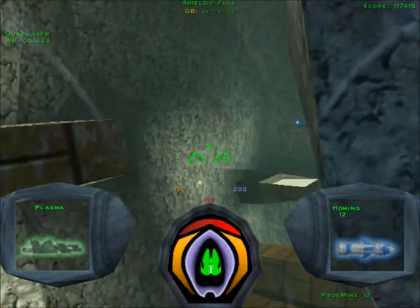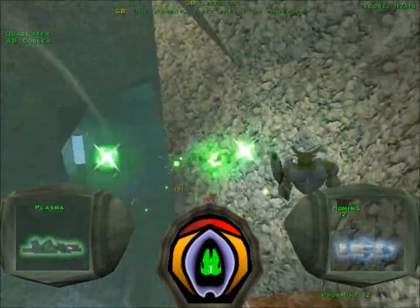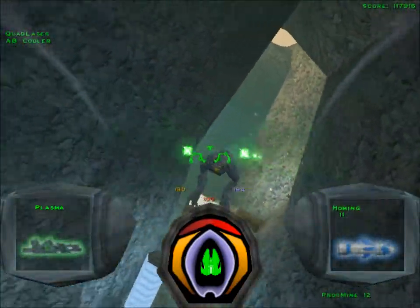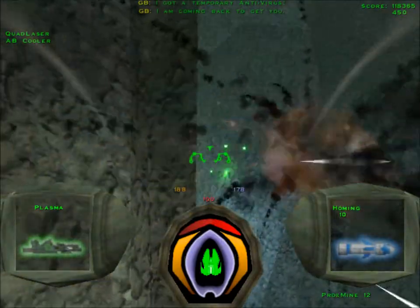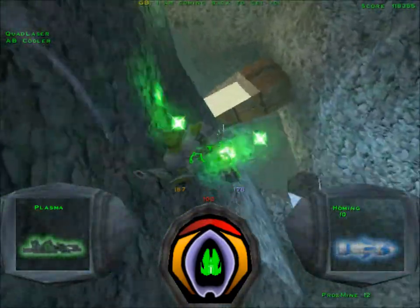And this is where we'll encounter our next new enemy. Say hello to the Six Gun. Not that big of a threat - they just fire lasers at you. But they are quite maneuverable and can avoid your shots quite well.